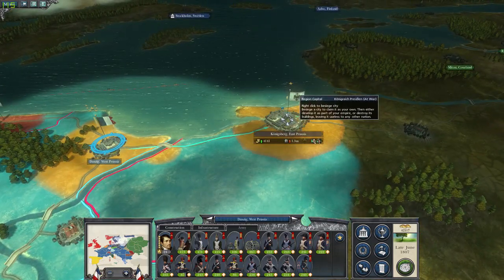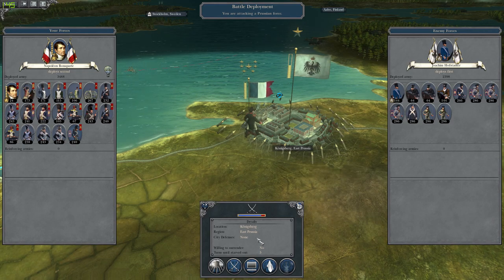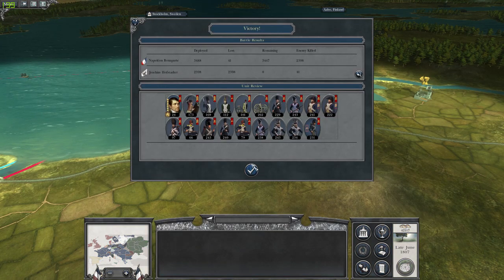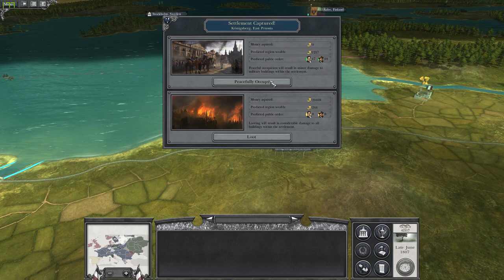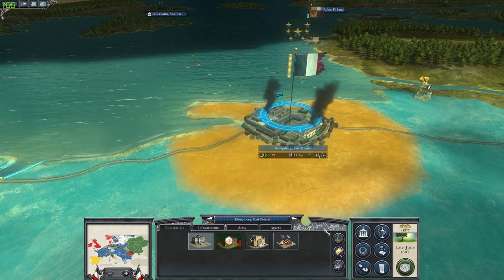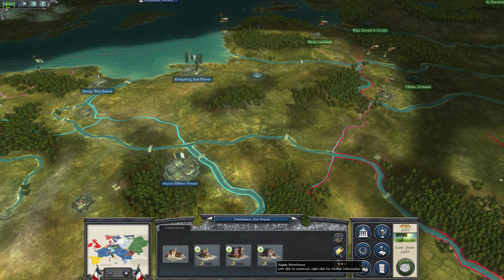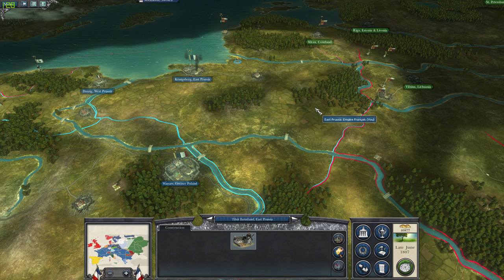We can push out directly to Königsberg and resolve this - and then Königsberg falls. Hopefully this will cause quite the uproar within Prussia.